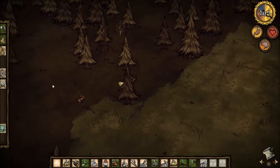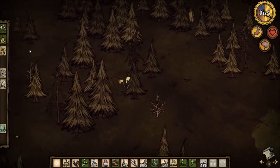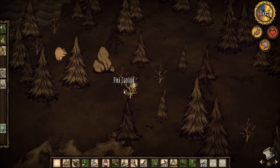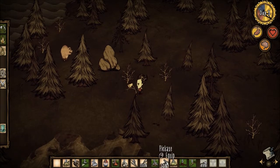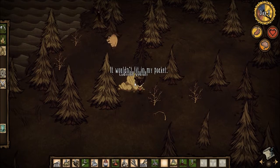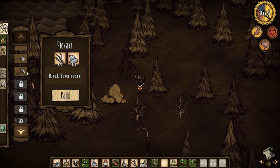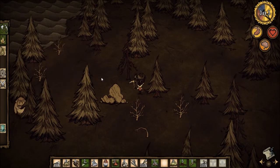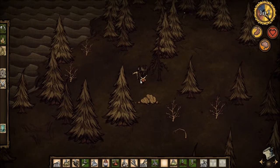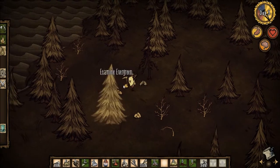I'll avoid interacting with them since I don't know whether they are friendly or not. I'll risk getting into the forest to see if I can find boulders. Awesome, I found it! Now let's hope there is a gold nugget inside. I need to craft a new pickaxe — oh, I already have materials to make a new one. Sometimes Wilson keeps running in place when I want him to mine boulders. At last, a gold nugget!